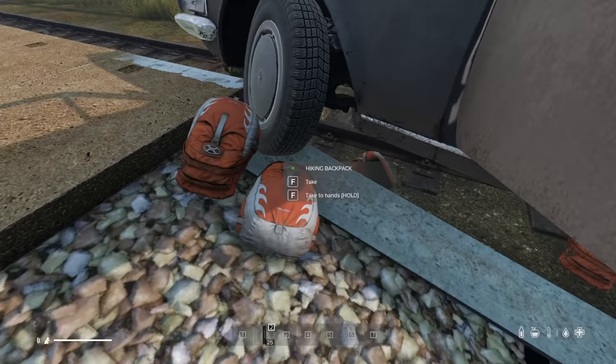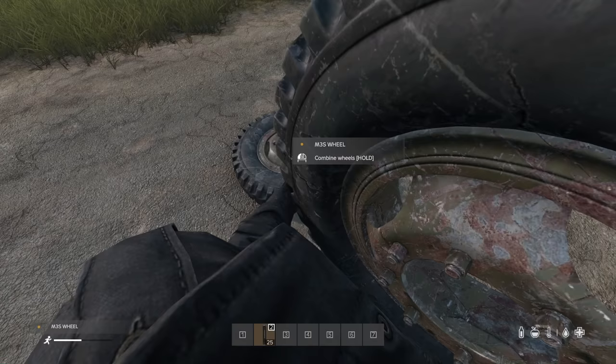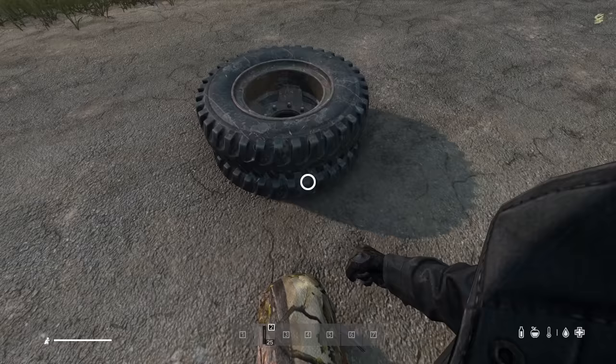If you find your vehicle flipped or stuck, you can attempt to move it by throwing items at it — bags are surprisingly effective. You can use a crowbar to split M3S wheels into single wheels. You can also just combine them back together.